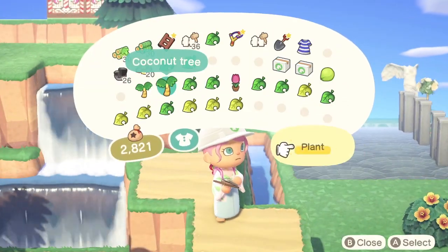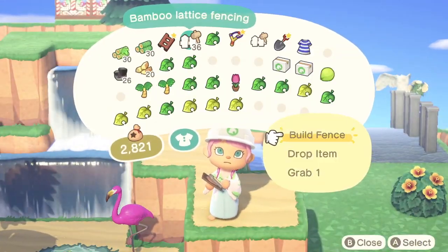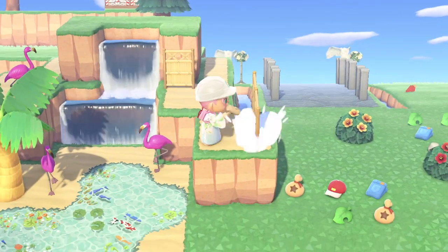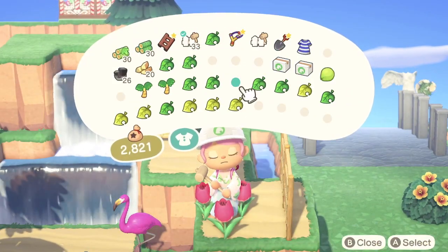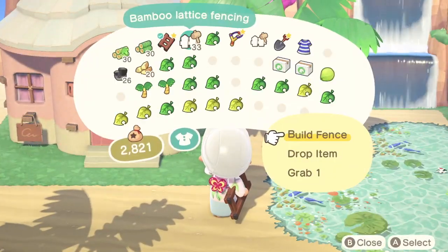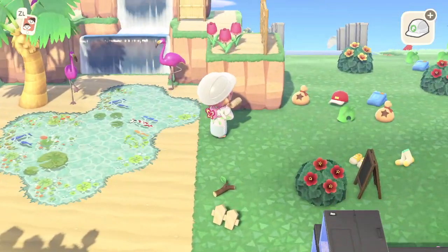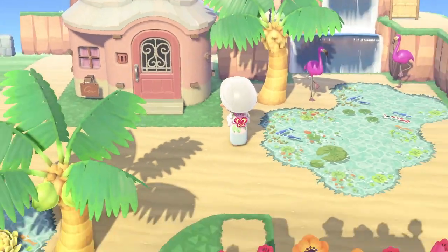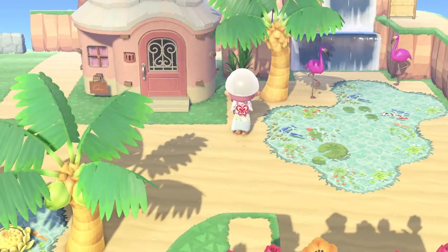I really wanted to add a coconut tree to this layer here but I hadn't added enough — I don't know what to call this — like wall to this area, so I'm going to add some more so I can add a coconut tree. But till then I'm just going to go with some little decorations and jazz this area up a little bit and make it look quite pretty.